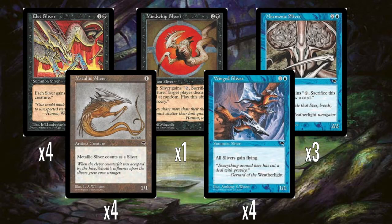Blue and black is a weird choice of colours to go with Slivers, especially in the set they're introduced in. Let's talk a little bit about why. So let's actually look at the Slivers we've got here. We have a Clot Sliver, which gives all your Slivers regeneration. Mindwit Sliver lets you sacrifice Slivers to make a player discard at random. Mnemonic Sliver lets you sacrifice Slivers to draw a card. Wing Sliver gives all your Slivers flying. And Metallic Sliver - because you couldn't give an artifact creature a creature type, it has rules text to clarify it counts as a Sliver.